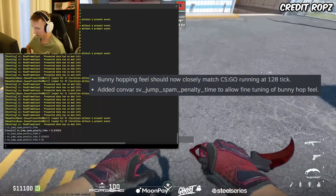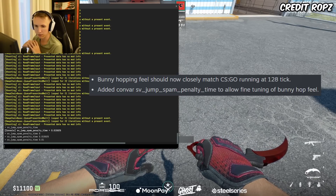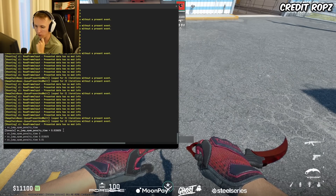The convar SV jump spam penalty time was added, and basically what this does is define the maximum allowed time between landing and jumping again for it to still keep momentum — also known as bunny hopping. The current default is not good.